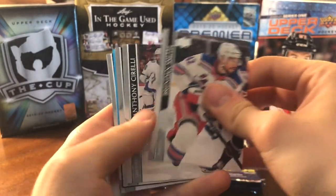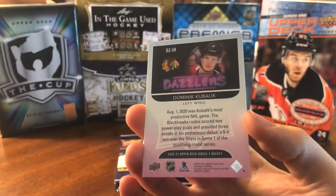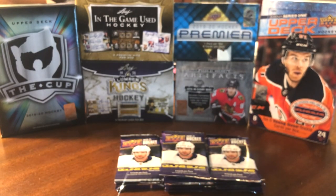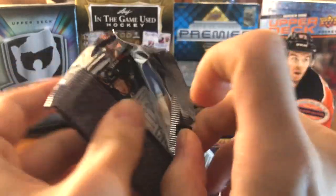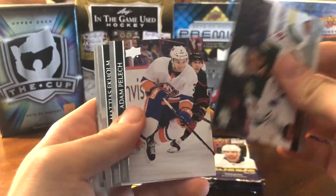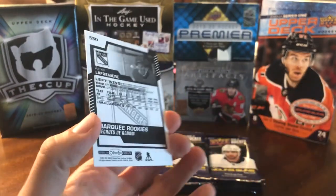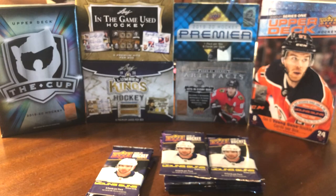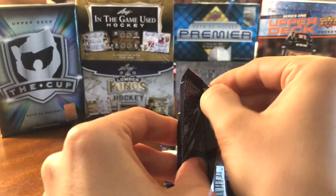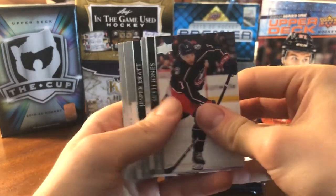Looks like we have a Blue Dazzlers — but first there's a William Nylander Canvas. The Dazzlers is going to be Dominique Kubelik, second-year player. Blue Dazzlers are usually one per box, and the Pink Dazzlers are 1 in 144 packs — been pretty lucky with those this year. Then we've got a Marquee Rookies of Alexey Lafreniere. He's not performing as expected, but he's slowly putting up points — similar to how Jack Hughes had a slow 21-point rookie season and then turned it on. A Marquee Rookie Retro of Steven Lorenz rounds out this section.